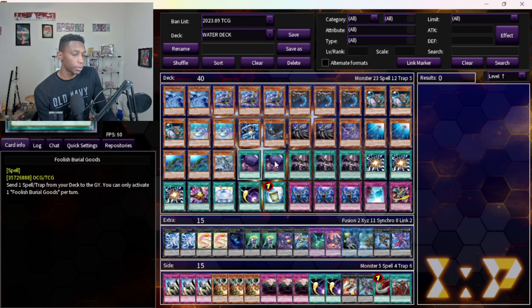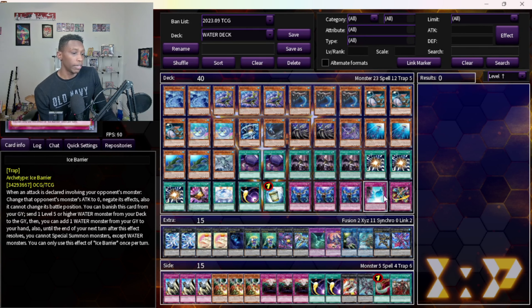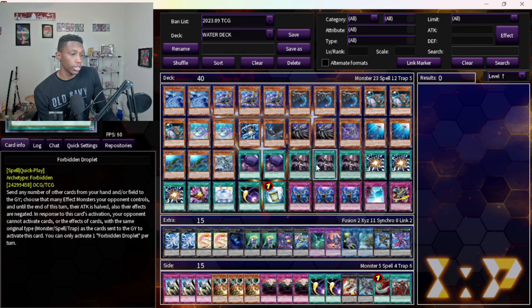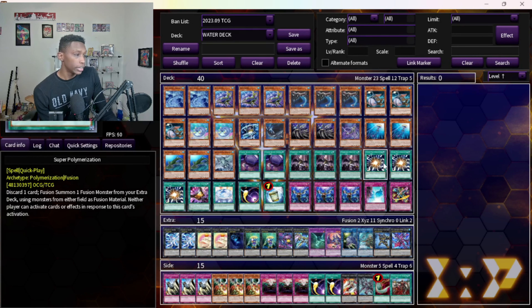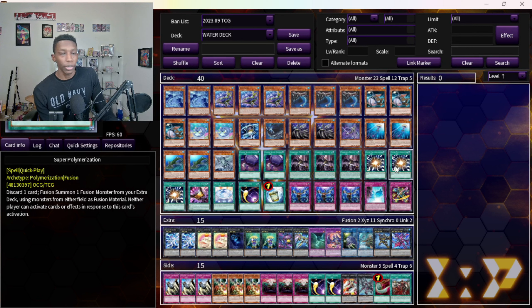Three Forbidden Droplet — really strong, helps break boards. It also helps unbrick your hand. If you have an Ice Barrier or Armor XYZ, or if you draw your Right-Handed Shark, it lets you get rid of them and use them to negate your opponent. It's also a free extender from the graveyard. Super Poly similarly helps unbrick your hand and breaks your opponent's board — that's why I play both at max of three.